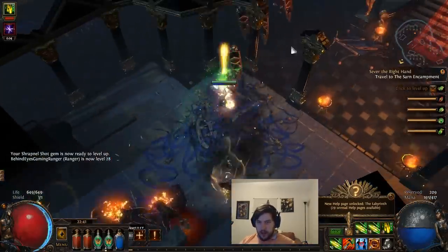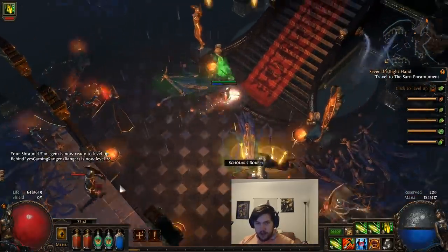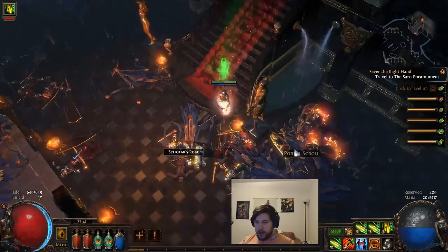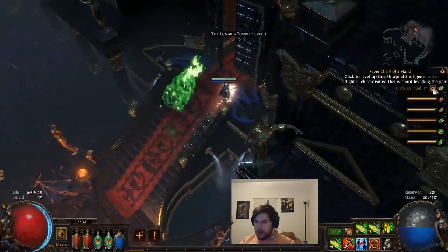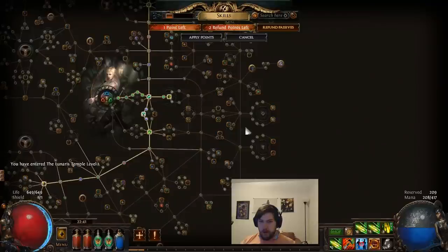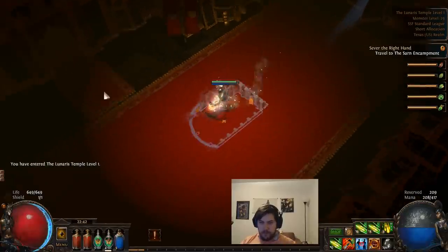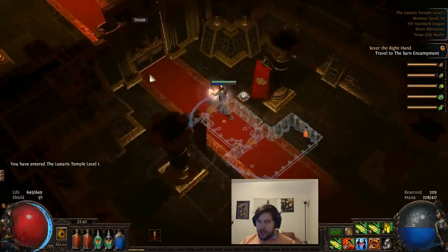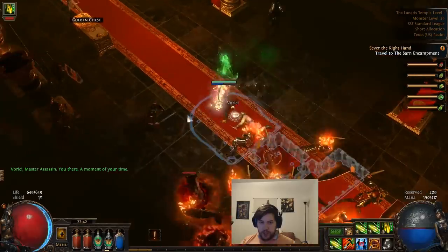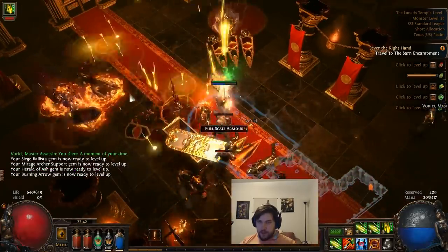We're going to continue to burn our way through here. After playing on a different character with Vol Rain of Arrows for leveling, I'd really like to grab one of those at some point if I can find one. We're going to hit any Vol side areas in hopes of doing that. We're heading down to Fury Bolts to get that nice projectile damage bonus. Interestingly, that particular node also gives you strength — it's one of the few easy-to-get strength nodes that also affects projectile damage.